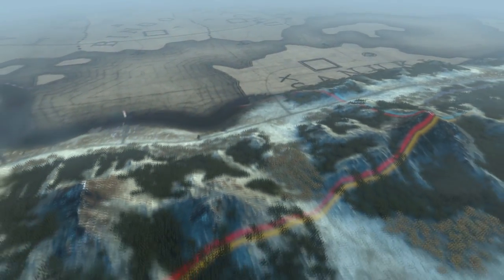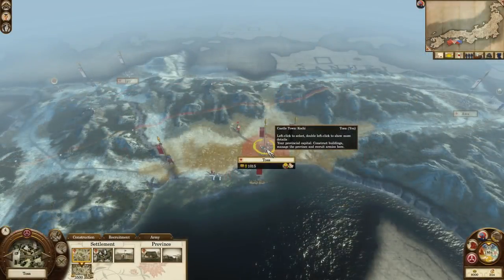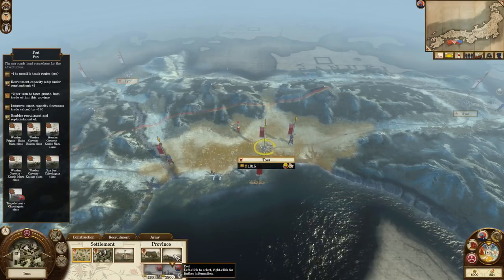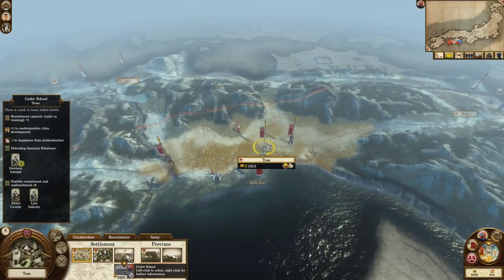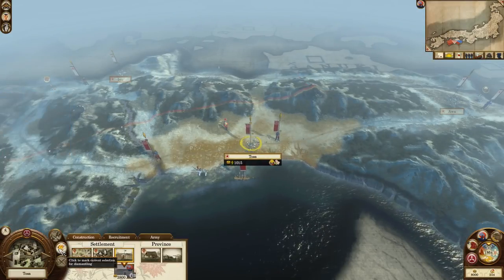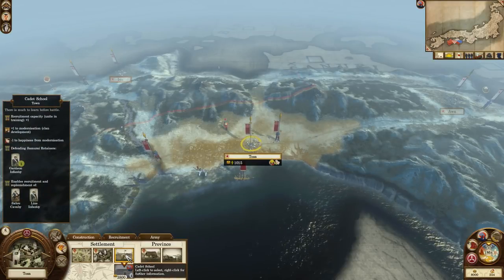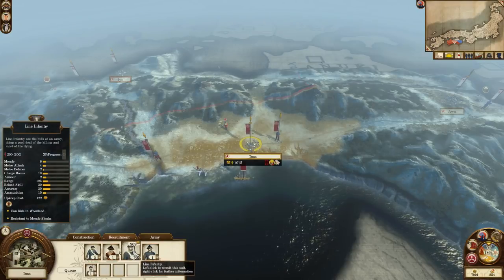Let's move on to the Tosa's campaign map situation. The Tosa start in Tosa, an average town in terms of wealth. Its farms have meagre fertility, but it has a port to redeem it a bit. Tosa also starts with a cadet school already built. While I normally recommend getting rid of buildings that don't make any money early on, in this case I would recommend keeping it, because having the ability to recruit line infantry from turn 1 is incredibly strong.